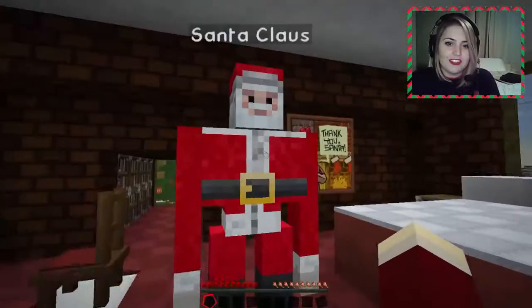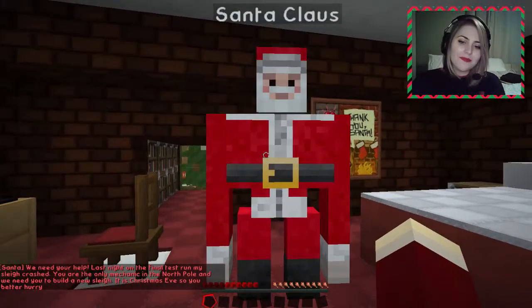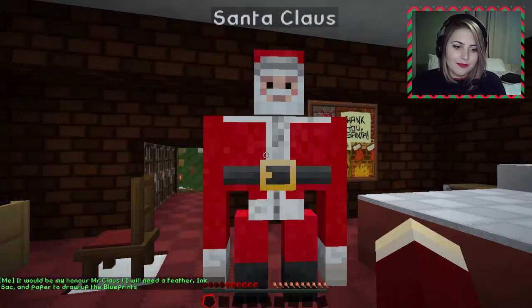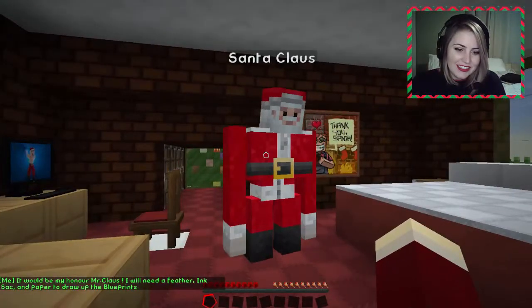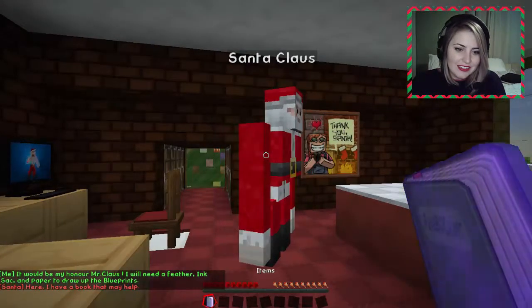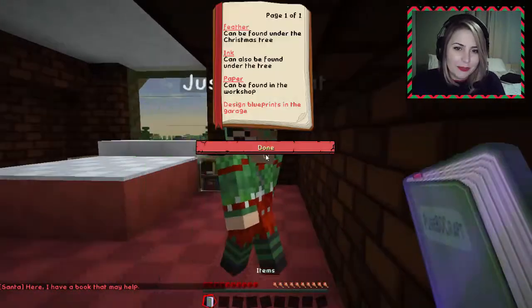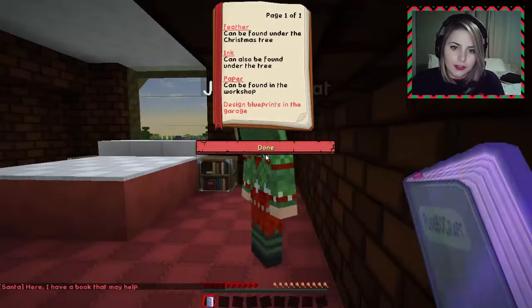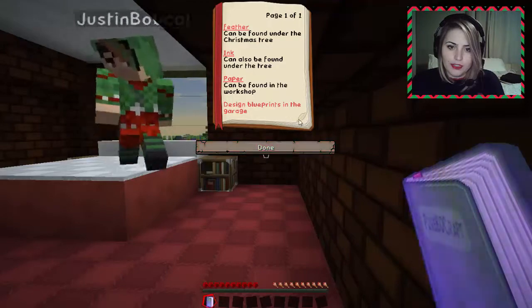Hey Santa! We need your help. Last night on the final test run my sleigh crashed. You are the only mechanic in the North Pole and we need you to build a new sleigh. It would be my honor, Mr. Claus. I will need a feather, ink, and paper to draw up the blueprints. Here, I have a book that may help. Feather can be found under the Christmas tree. Ink can also be found under the Christmas tree. Paper can be found in the workshop. Signed blueprints in the garage.